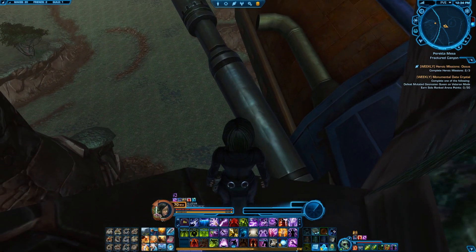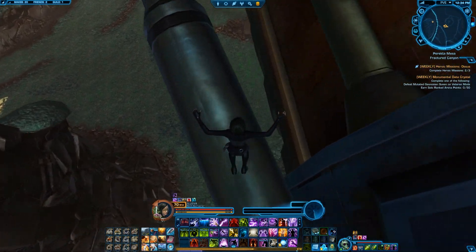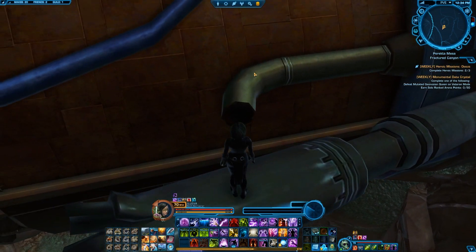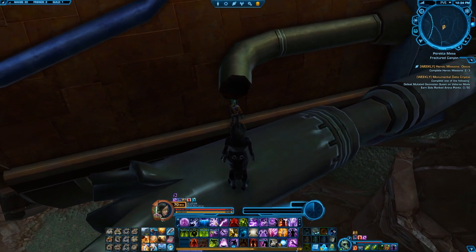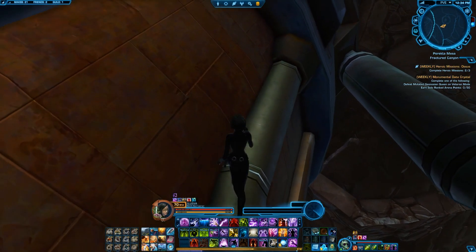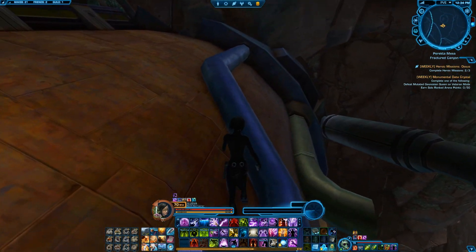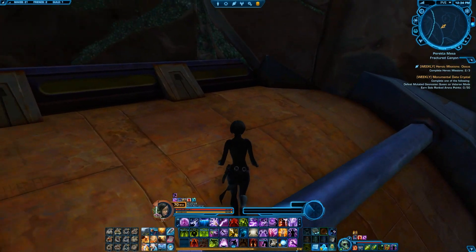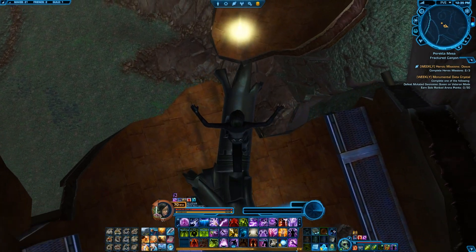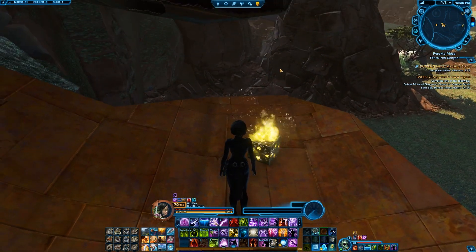In here is where the datacron will be and we are going to aim for this pipe. From here we're going to aim for the pipe opposite of us, and from here up to the darker, smaller pipe. Once you get up here, take the path up on top of it because it makes it easier to get to the pipe down here. That then leads to our destination which is your first datacron.